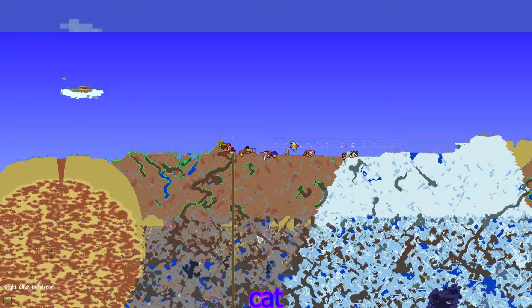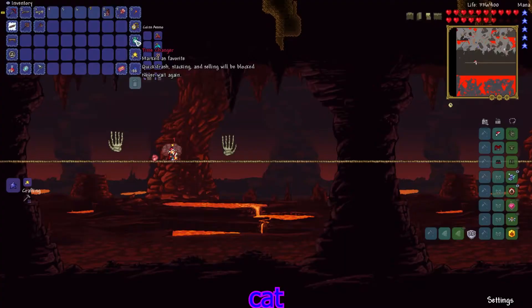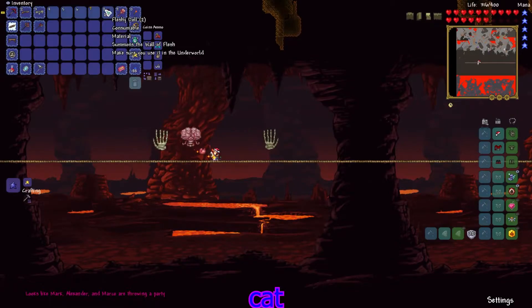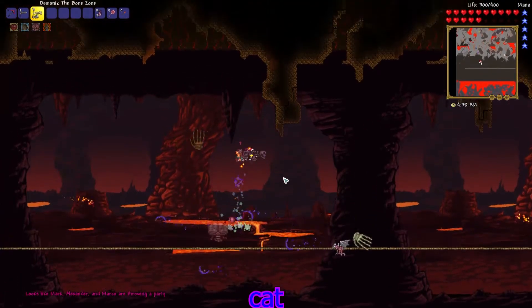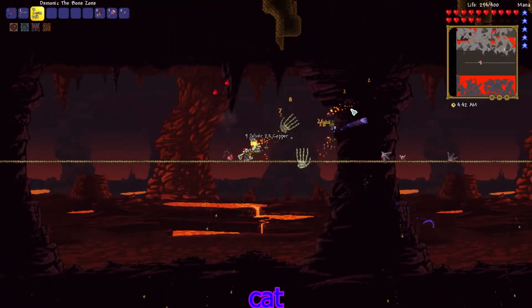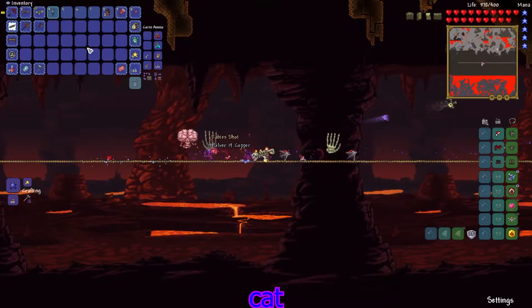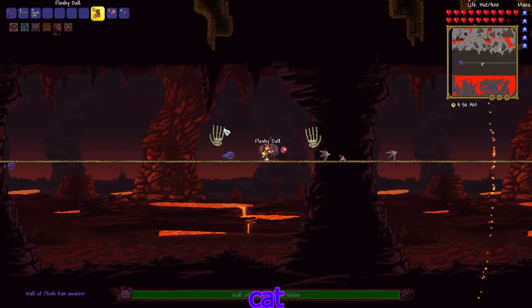Let's go down to the Underworld and get a Guide Voodoo Doll and we'll go. I'm just going to reset it right now. I made two of these. Why am I on fire here? Hmm, interesting - I don't really know why I'm on fire, I'll just leave it for now.